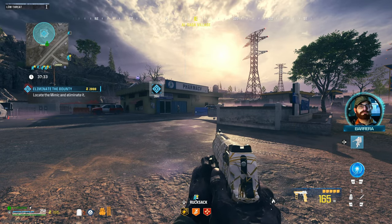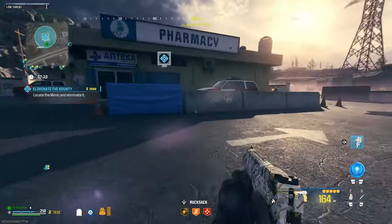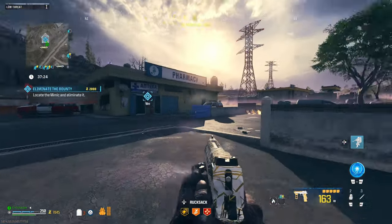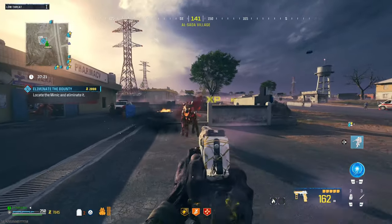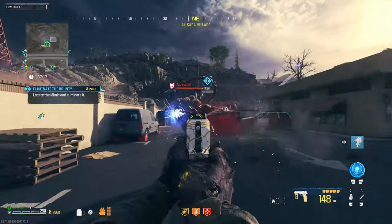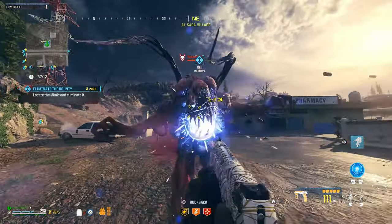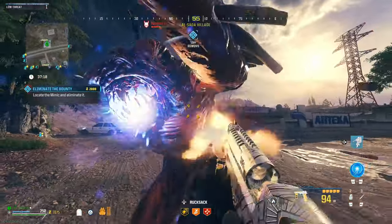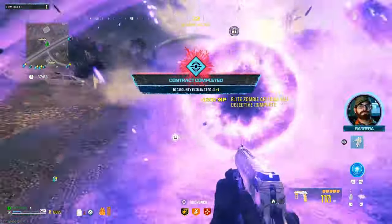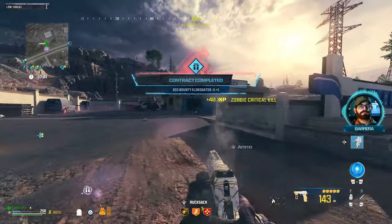I think the Mimic already came out of the building. I'm going to pop our Rare Tool because that's what we're looking to do here. At least we can one-tap that guy. We should be able to take this guy out before we run out of ammo — still yet to be decided though because he might be stronger than the Mangler. I think we have the right amount of bullets — and we did it.